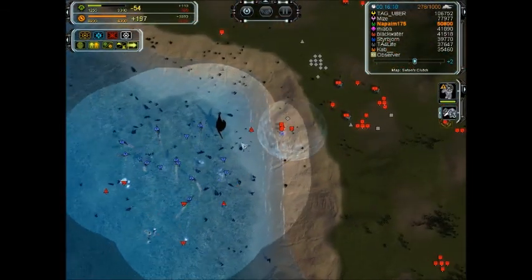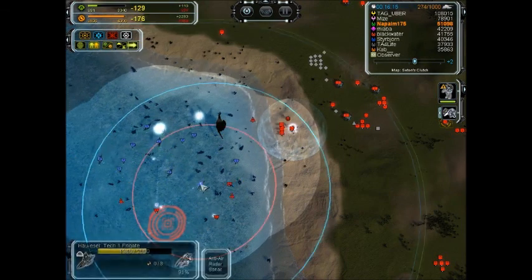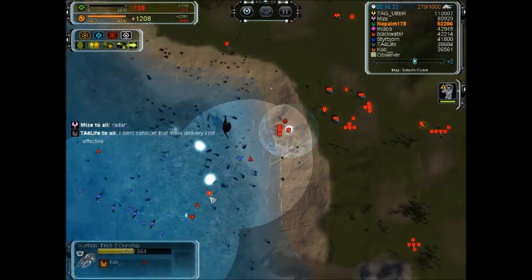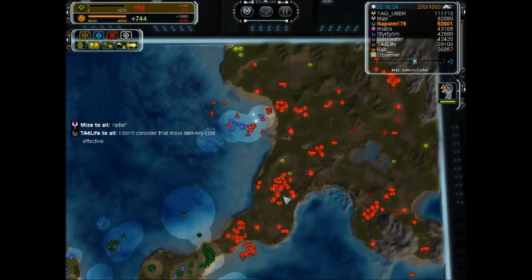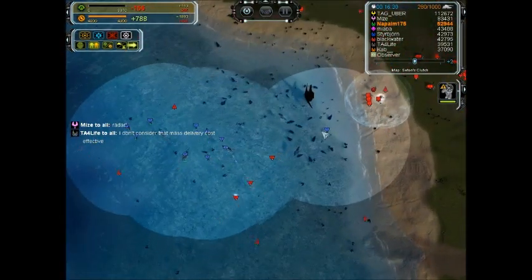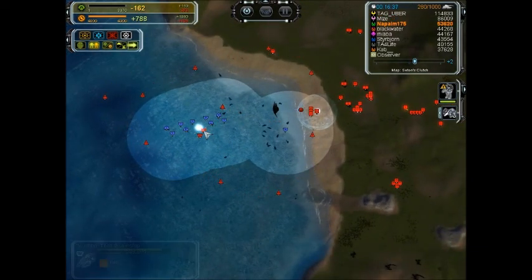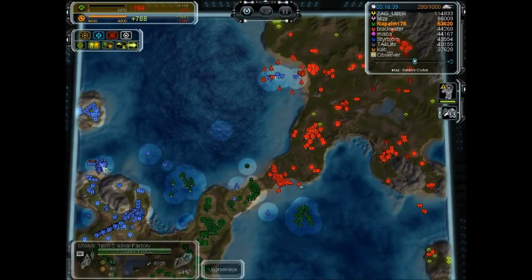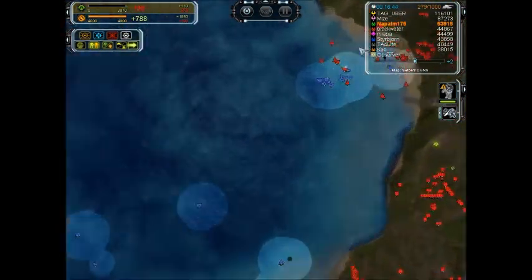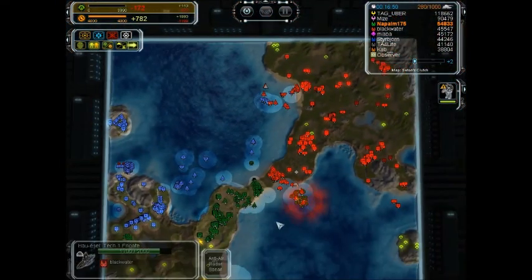He's actually going to claw his way back with his tech 2 gunships, because those will keep things difficult. It's actually a really bad situation if you don't have anti-air coverage. He's also trying to use tech 2 gunships to come back. I can't do anything about it because my cruiser is still being built — that's how late it is. That was my mistake: not having a cruiser in the mix. I had to ask my teammate Uber for help.